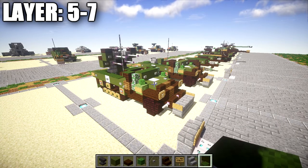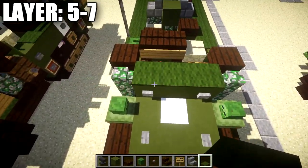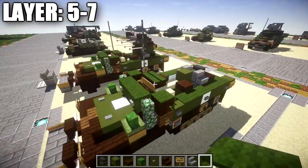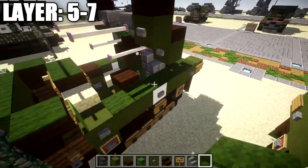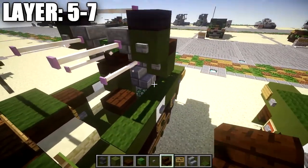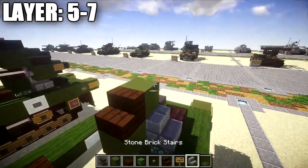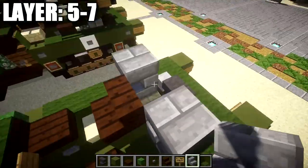Alright guys, let's move on to layers five through seven. Start by placing green carpet across those three green stained clay blocks, also on top of the dark oak wood upside down stairs on both sides and a row of two on top of those two upside down stairs. Then focus on finishing the back turret: place a dark oak wood stair on top of the green stained clay block, place a placeholder block going back, then stone brick upside down stairs on both sides of that block, and delete the placeholder block, leaving this empty space open.